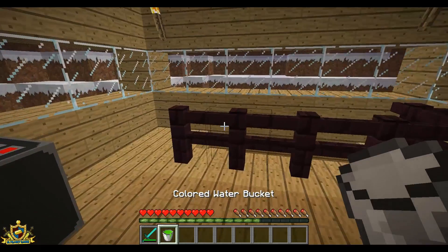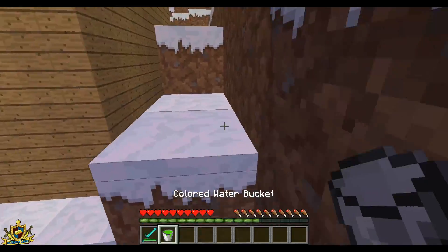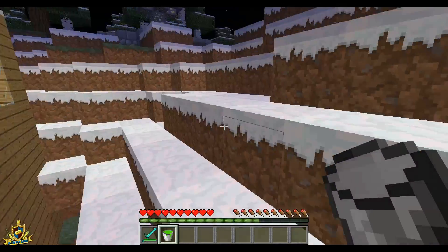So you just take that and I got a little fountain set up back there, so let's go check it out. As you can see, the bucket does not appear green - it looks like a milk bucket on the side.